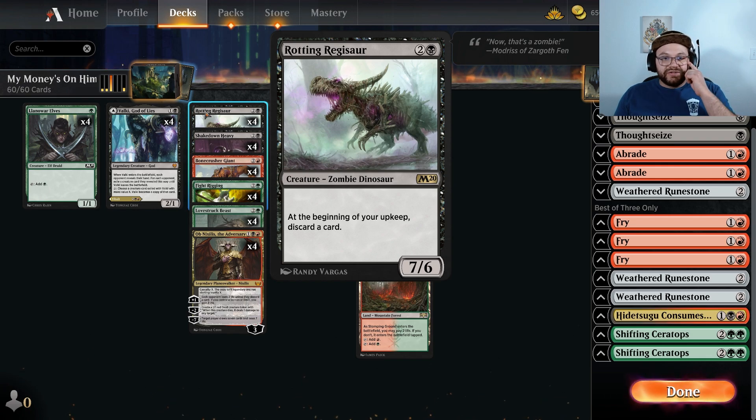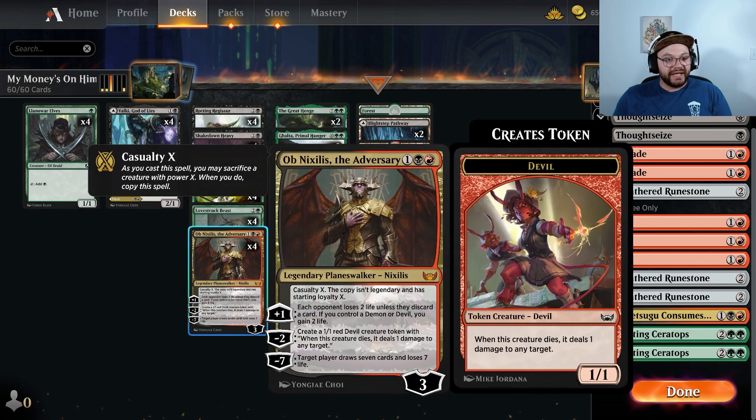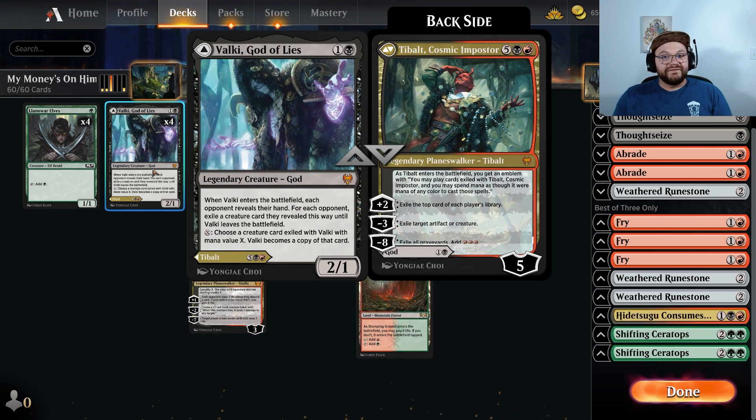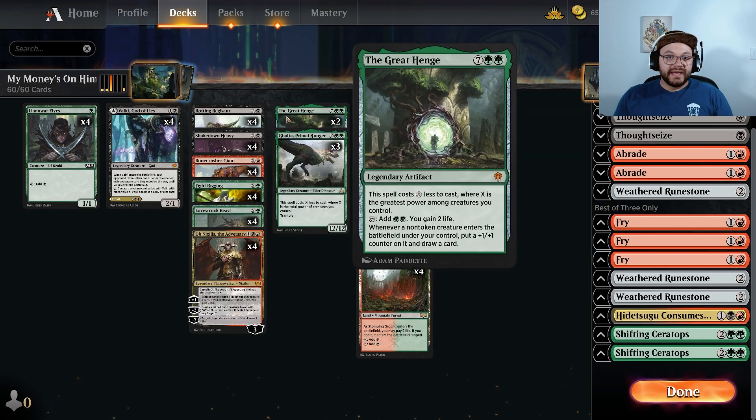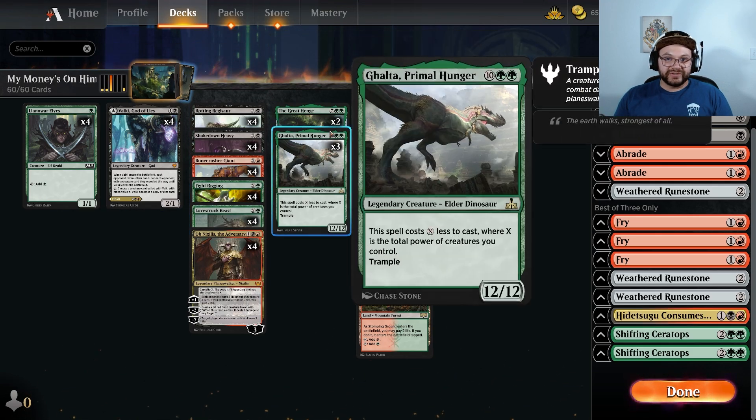This is great with Rotting Regisaur, the little dino boy — Tobiary Stomper's forever nemesis in my opinion. Shakedown Heavy is also a way to trigger this pretty quickly. We also have some Bonecrusher Giants, some Obnixiluses, and Valki, which is great to hit off the Hideaway because you can play Tibalt Cosmic Impostor, which is insane to get out early. It's also got some Galtas and some Great Henges because of cheap high-power creatures that agree with both of these.